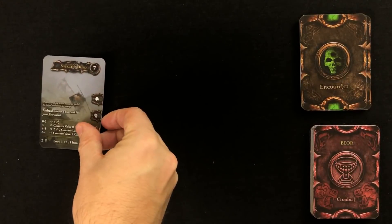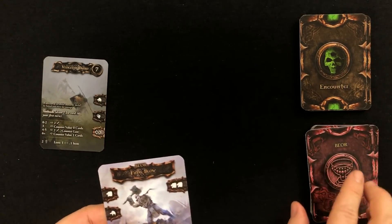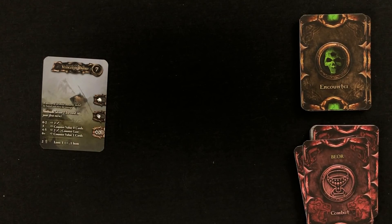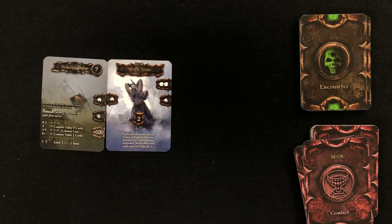Each enemy you encounter in your travels will have their very own character card. This card will indicate how much damage this enemy deals, what steps they'll take on their turn, and how many points you need to generate in order to defeat them. This is where your combat deck comes into play. At the start of each combat, draw three cards and lay them down, linking them with these matching symbols indicated here. In this example, if you want to fight this enemy, you'll need to lay down a card that has at least one of these matching keys.